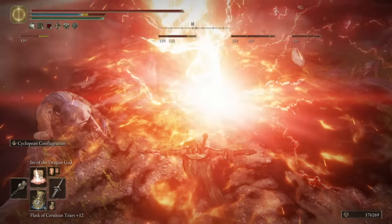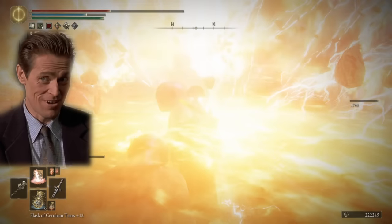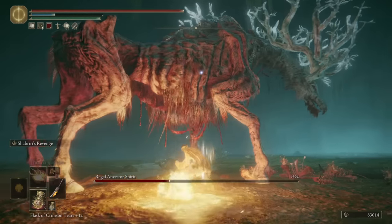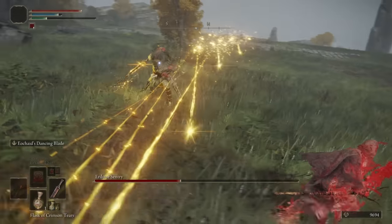Hello everybody! Today we're getting straight into the Convergence mod for Elden Ring, a mod which allows you to do stuff like this. This mod introduces a ton of new things to the Lands Between. Besides a lot more spells and incantations, we have a couple of new weapons with awesome Ashes of War, redesigned areas, as well as a few new bosses.